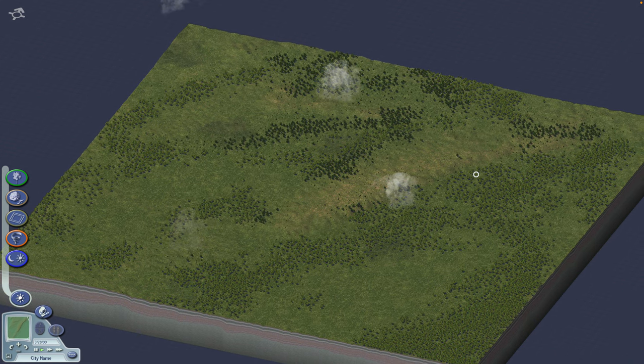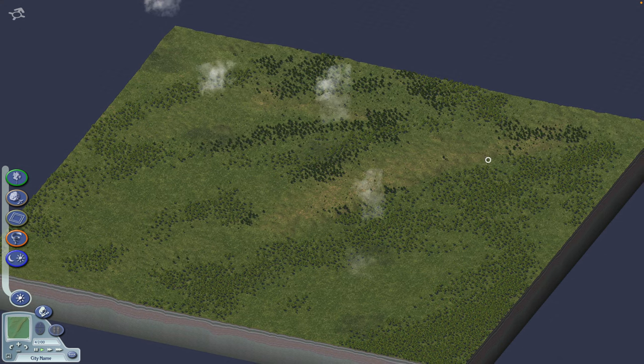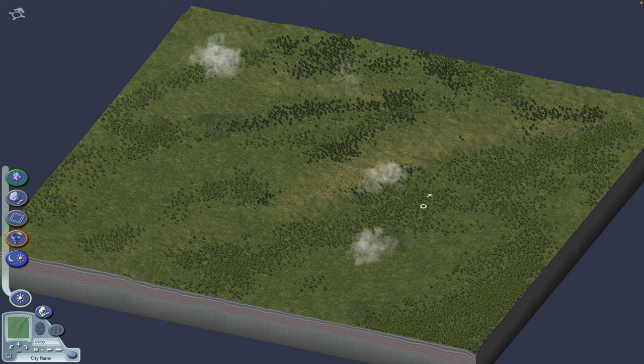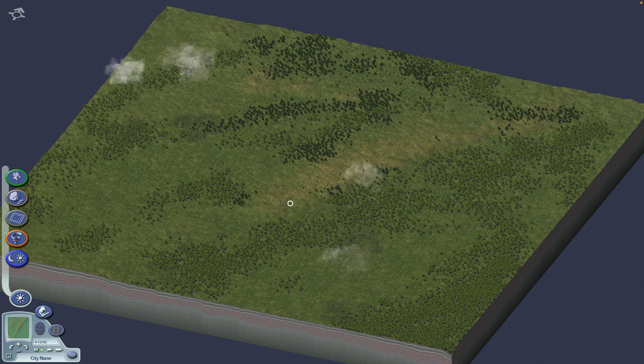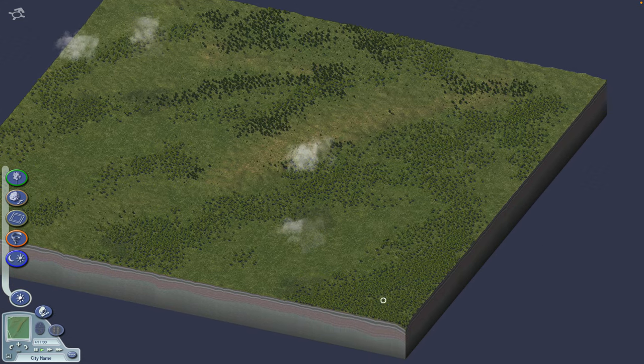This is our city and we are currently in God mode. When starting a new city, I usually like to start by looking around the terrain to see where I can put my buildings, and I also like to plan where my main networks will go — by networks I mean the highway, railways, or regular roads and avenues that connect to the outside of the city. For this tile we can see that we have cliffs going diagonally here and here.